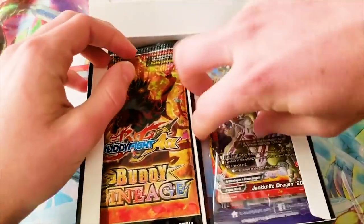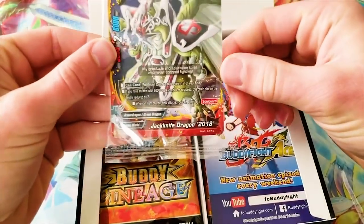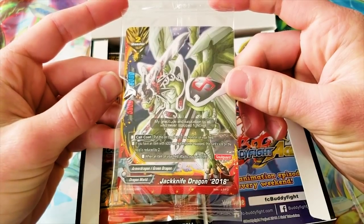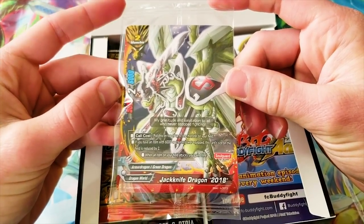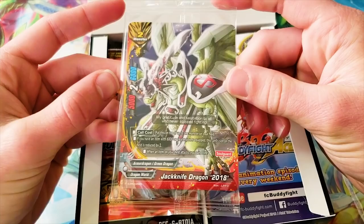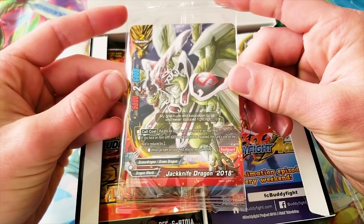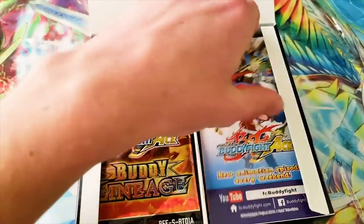We got a promo, Jackknife Dragon 2018. Put this on top of a monster in your field to call it. If you have an item with 6k or greater power equipped, this card's size on the field is reduced by 2. When an item on your field attacks, you gain 1 life. I don't think that's very good.